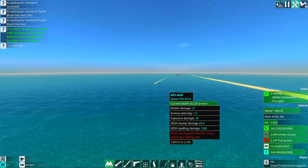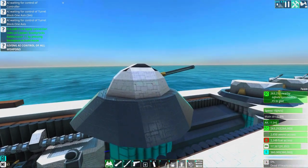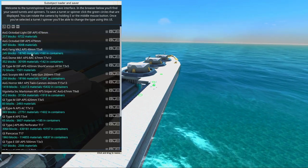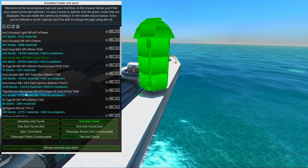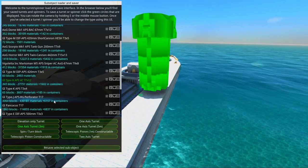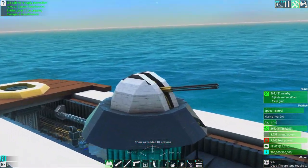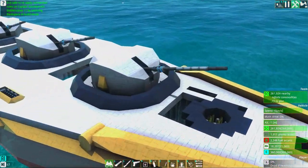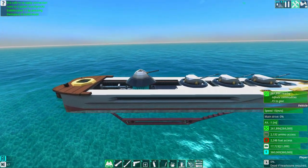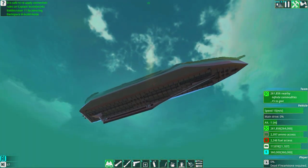I believe the main guns are about the same cost as the Dome. The Dome is 30,000 materials and the Type M/N APS cannon is 27,000, so it's only a difference of 3,000. The Dome is slightly more expensive but these are actually a little bit stronger - great for spamming, overwhelming enemies, and shooting down aircraft.